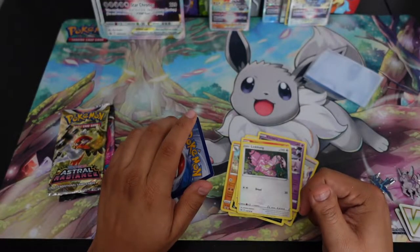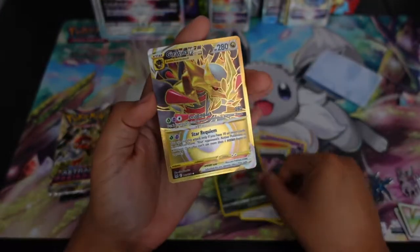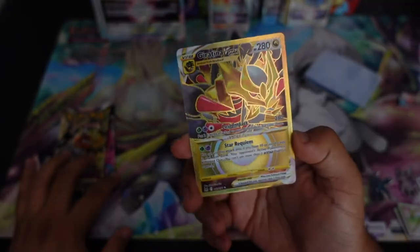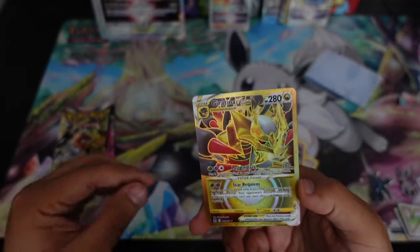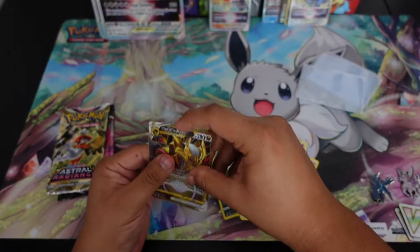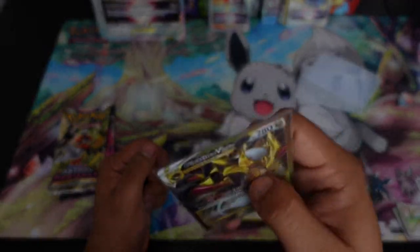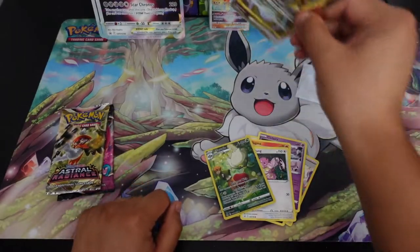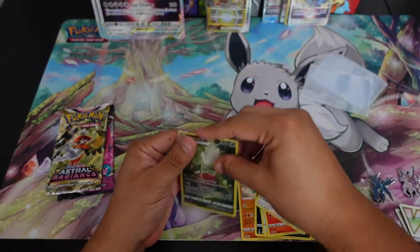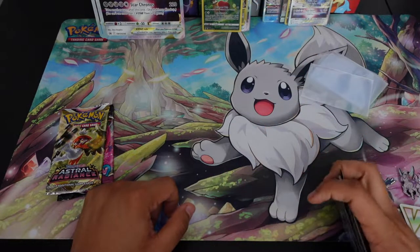Oh - Roserade! Wow. Wow. This is from what I've heard one of the hardest cards to pull - I mean aside from the alternate arts of course - but the gold Giratina V-Star is one of the hardest cards to pull. Wow, I forgot about this trainer, I didn't even sleeve it - that's how excited I was for the Giratina. That is insane. We still have two packs left. Obviously we already have a winner - everything from here on out is just overkill. That is insane.